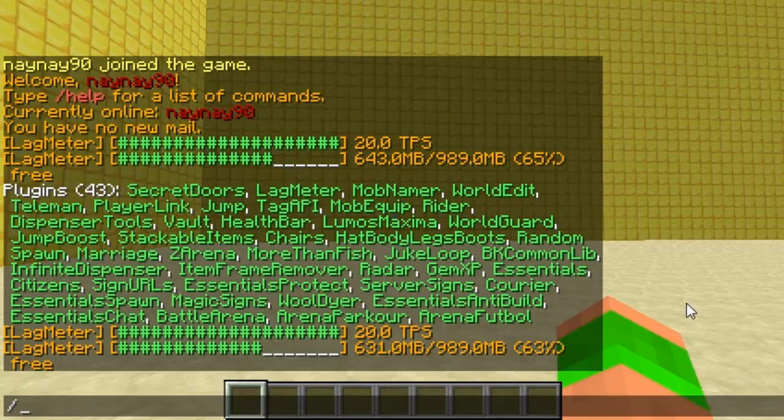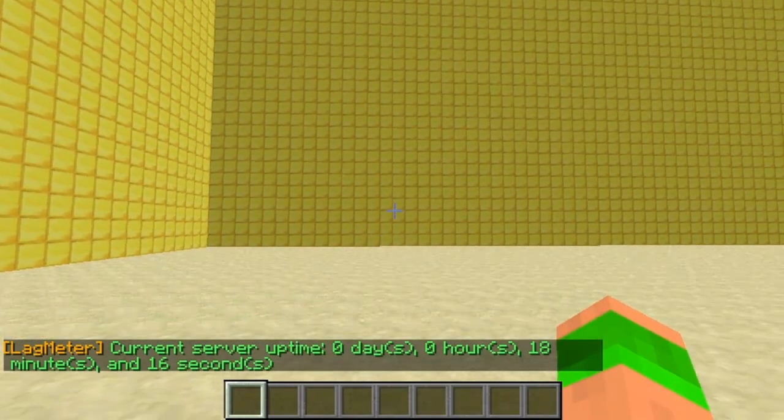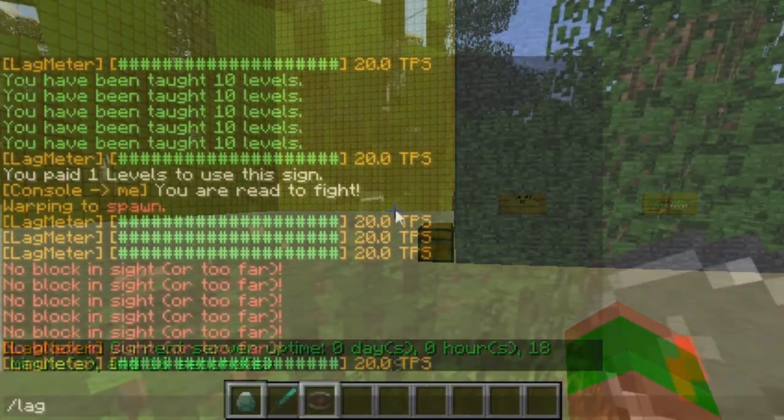The final command is /uptime and it will show you your uptime — how long the server's been up for. So if you restart, that will change it.